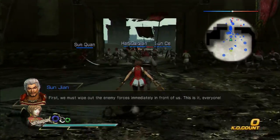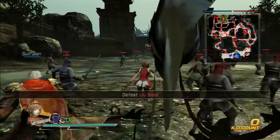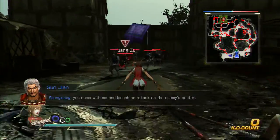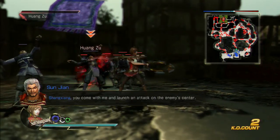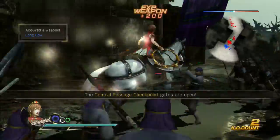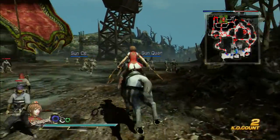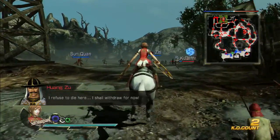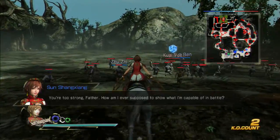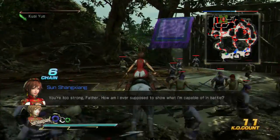We must wipe out the enemy forces immediately in front of us. Let's listen to everything Xiangyang has to say. They want you to move up to the center — it can wait for a second, not that big a deal. Let's head over here to the east because there's going to be an ambush over here, and he may actually defeat some of your troops. So there we go — he's dead.